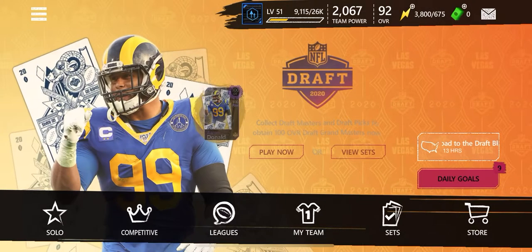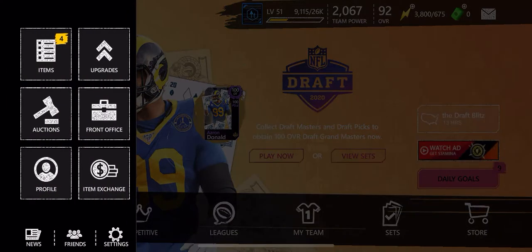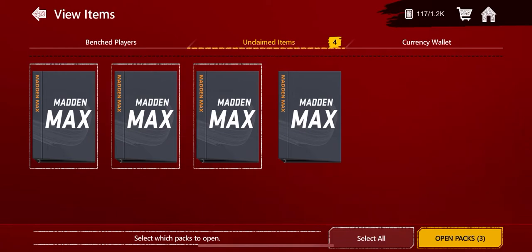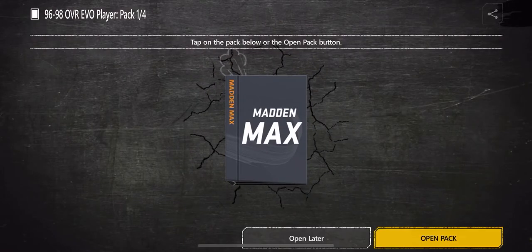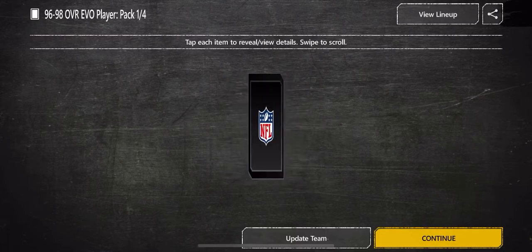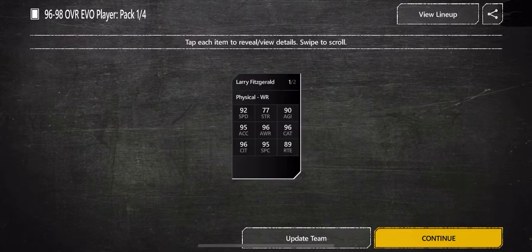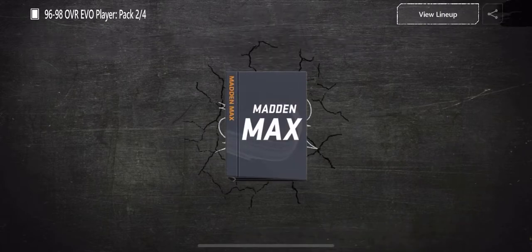What is up dude and dudettes. Today we are opening four Mad Max packs — 96 to 98 evolutional players. Here's the first one and we get a 96 Larry Fitzgerald. My team's a little trash because I traded things to get these.